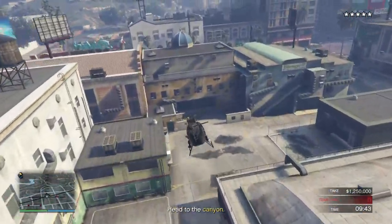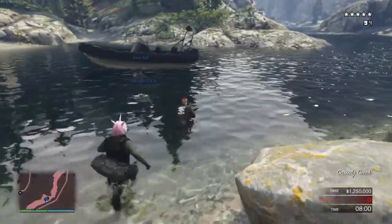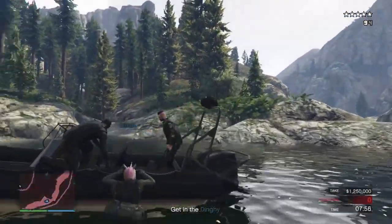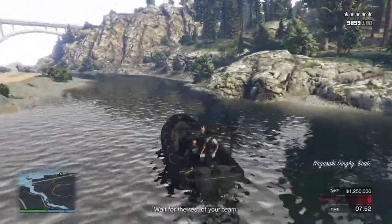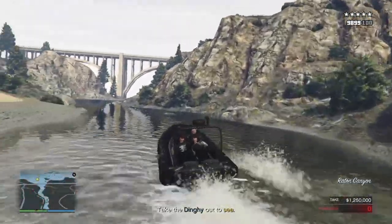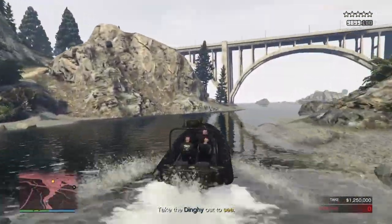Then you all get in the helicopter and fly to the boat — it's as simple as that. Don't mess around when you land; just get out of the helicopter, get in the boat, and go. You can see we have about seven minutes and fifty seconds left on the timer. This is hands down the quickest way to get the last scene of the heist done.